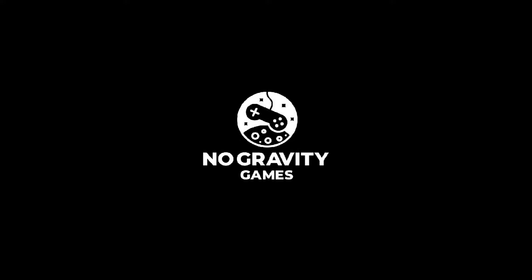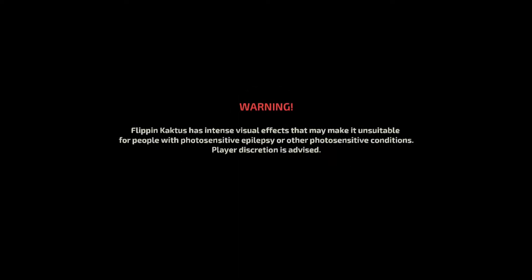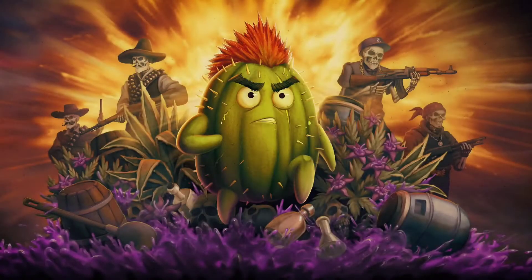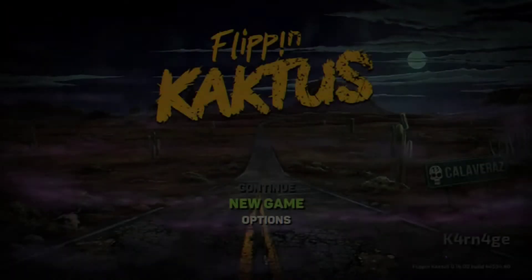What's up everyone, Carnage here. Let's check out Flippin Cactus on Xbox. This game is published by No Gravity Games and developed by Rage Plus Plus. It released on May 11, 2022 for a price of $11.99. There's also a photosensitive epilepsy warning, so if that stuff bothers you, please do not play this game or watch this video.